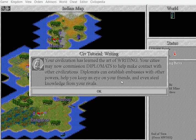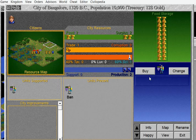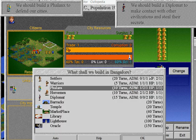Diplomats can establish embassies with other powers, need to steal knowledge. Well, I haven't met any other civilizations — it's not really very useful. I've made a Phalanx. I'm going to build another Phalanx.